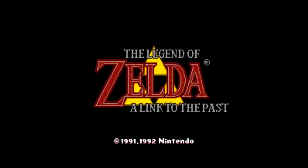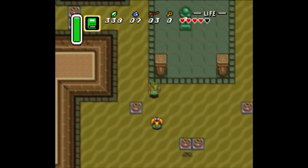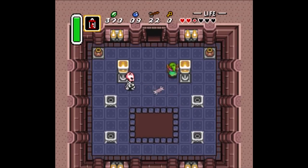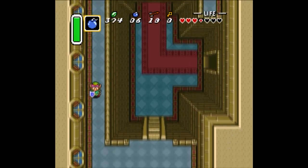The Legend of Zelda: A Link to the Past — a classic if there ever was one. After a wildly groundbreaking first game and a decent, though somewhat odd, follow-up, the Zelda series had come to its crossroads with the launch of the Super Nintendo. Would it merely seek to improve on its predecessor's legacy, or would it strive to make its own path? The answer was a mixture of both.